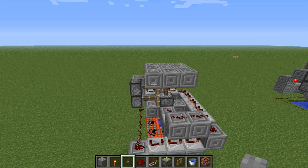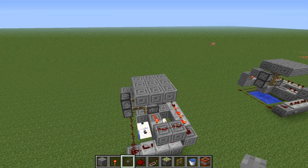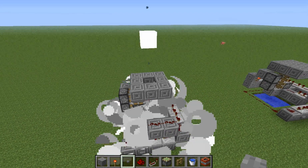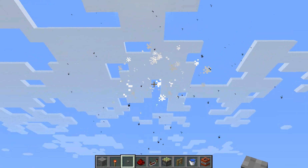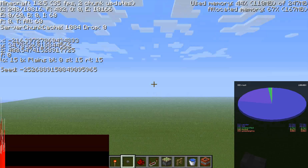So you just plop your button down, click it, wait. Ground opens, it shoots your TNT off. That actually gets pretty high — about 34 blocks.